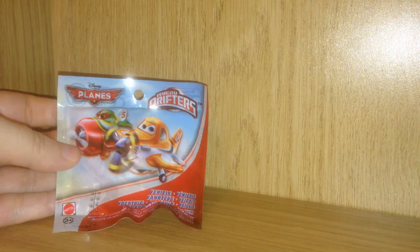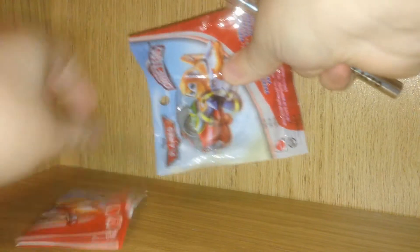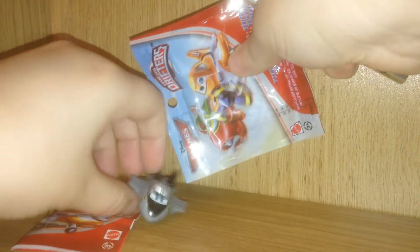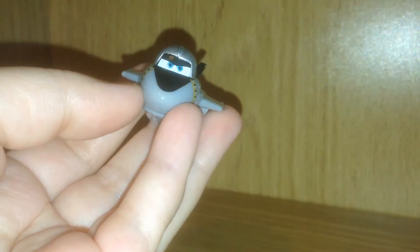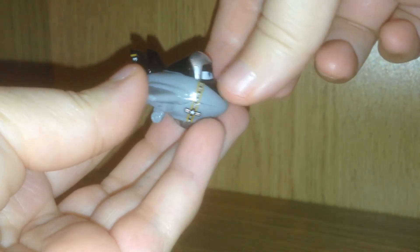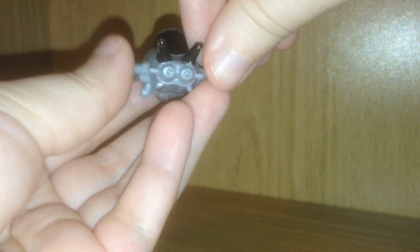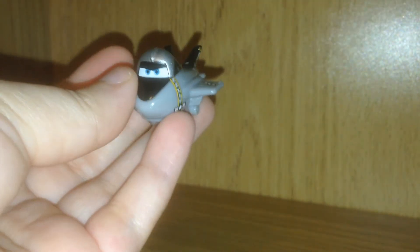And now onto pack number two. I'm hoping to see somebody different — I really liked the first one that we got. And we got Bravo a second time, and it is worth noting, besides that it's double the cuteness, that he is with the Aircraft Carrier, because he's designated a yellow marking on the poster there. So maybe we'll get somebody new in the third pack.